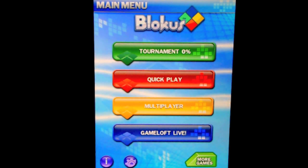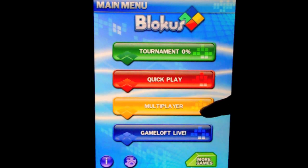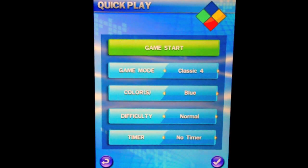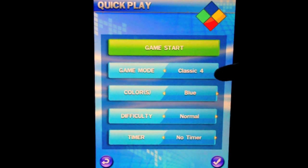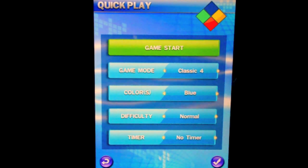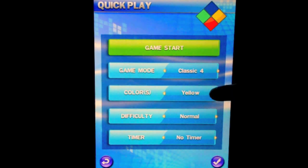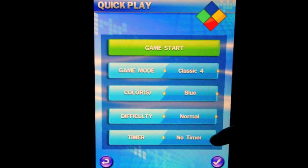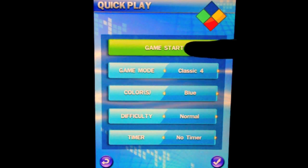Here's the main menu for Blokus. You've got Tournament, Quick Play, Multiplayer, and you can connect to their website. We'll do a Quick Play game. There's Classic 4, Classic 2. You can do a Duo mode, so it has several different versions, and Classic Team. You can go through the colors, change the difficulty, and play it with or without a timer. We'll do without a timer for now.